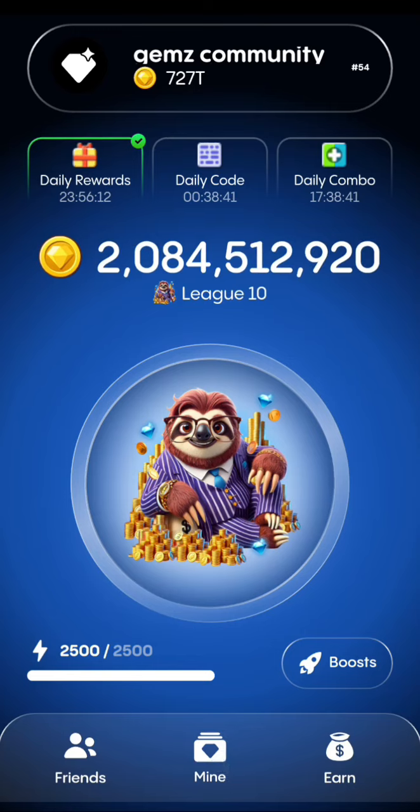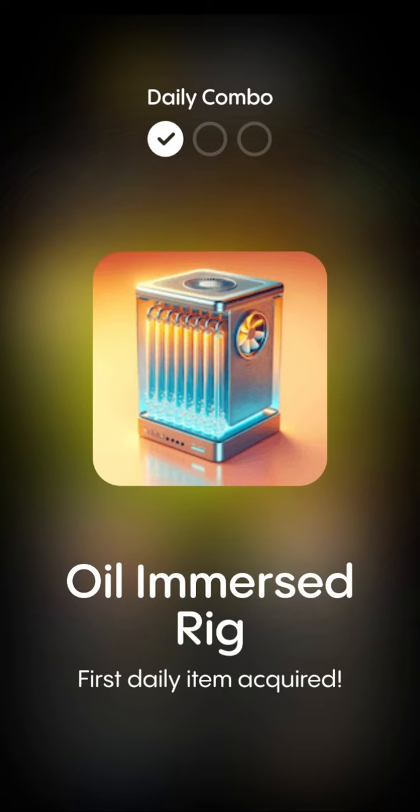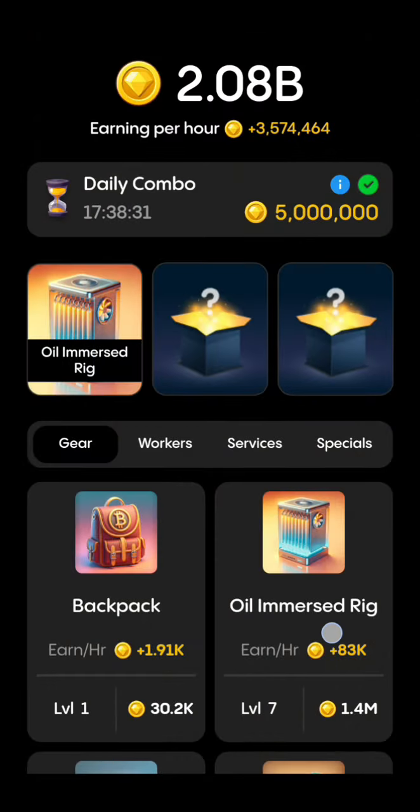Then you go to mine — that's mine, not N. You click on mine, and the first thing is this card here. A man's ring — that is the first card.